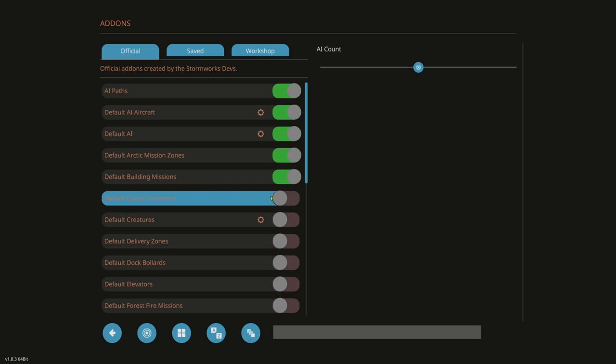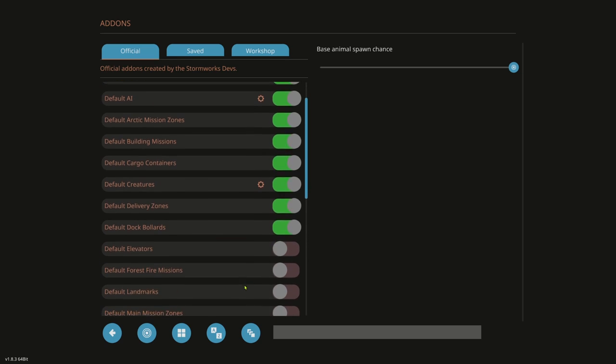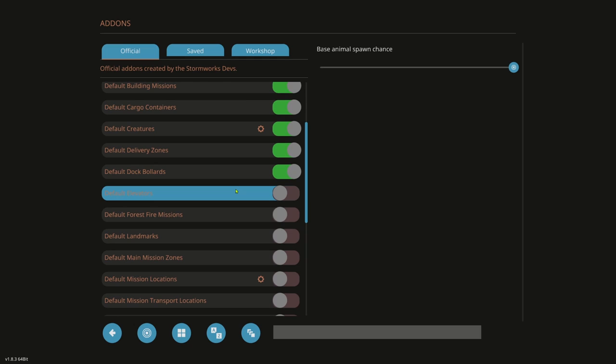Default Building Missions — turn that on. Default Cargo Containers for transporting containers to make money — on. Default Creatures — I want that on; you can click the cog to set spawn rate. Default Delivery Zones. Dock Bollards — these are places to tie off at docks; rope anchors were added months ago so you can tie ships to them. Default Elevators — there are a couple elevators in the world at wind turbines, air traffic control towers, and the nuclear power plant. I tend to shut this off.